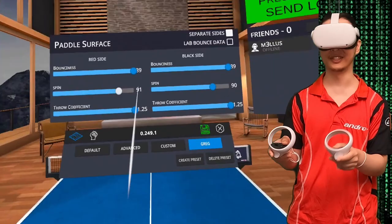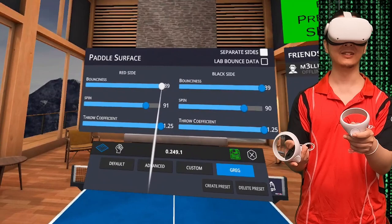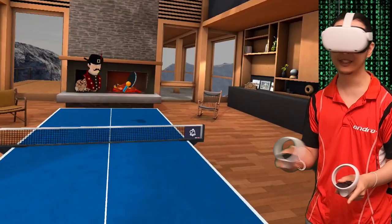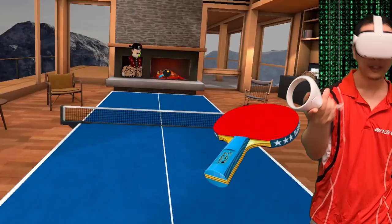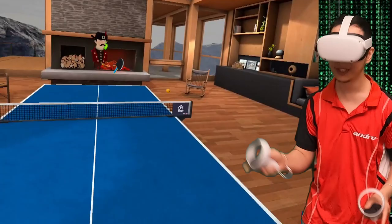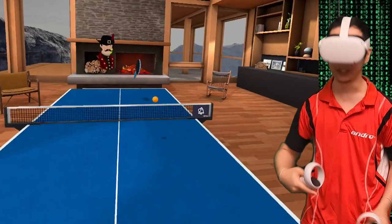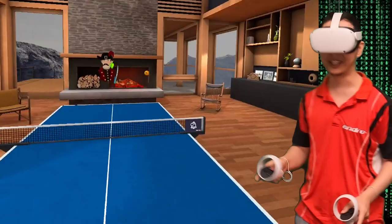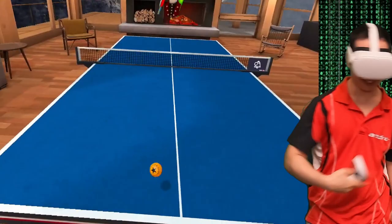We can make it less attack and more spinny. That's definitely better. So now it has less attack — if you find that your stroke is going out a lot of the time because it's just way too sensitive, just reduce the power. I adjust this to my racket in real life. I'm using a Butterfly Tenergy 05 and they are bouncy and spinny, so I try to emulate that. But now that I've reduced the power, it feels more like a Hurricane.